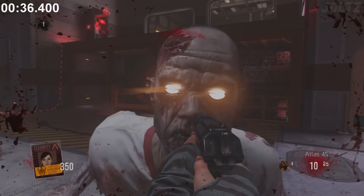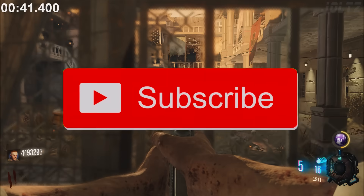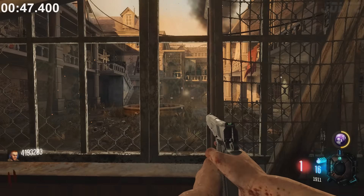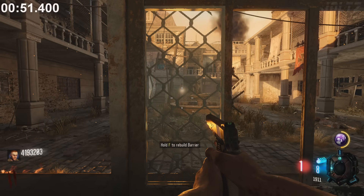Exo Zombies is the first Zombies mode to have a three hit down. In the Zombies Chronicles remaster of Nacht, you can see a light shining through the windows in the spawn room, but only when you're looking through the windows. If you shoot out a window, the light will go away. In certain windows, you can even see the light shining through the building, which is pretty weird.